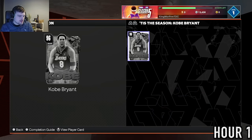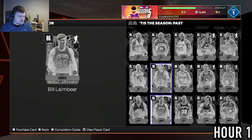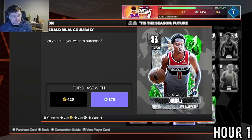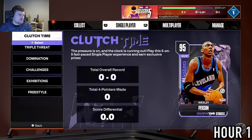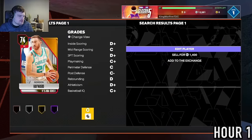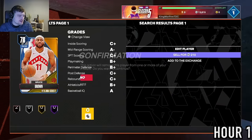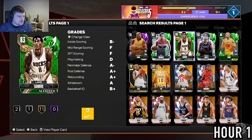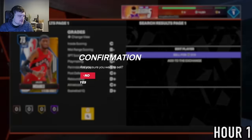I want Bilal Coulibaly because he can come into the squad, play small forward, and allows me to discard Gordon Hayward, which should let me get Korver. Once I can discard Hayward, we're good. Because the game glitched, I'm just going to get rid of these three Raptors guys — I really just don't want them. At this stage I'm kind of over these guys.